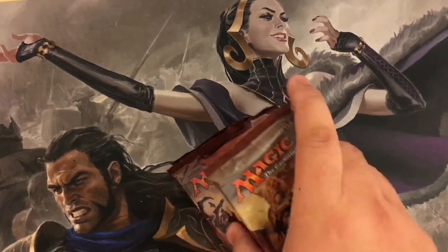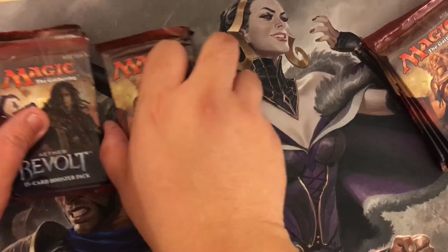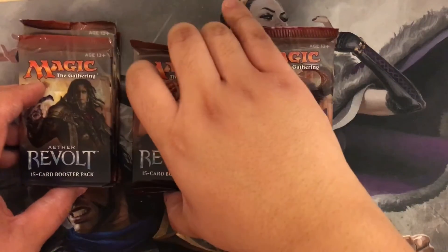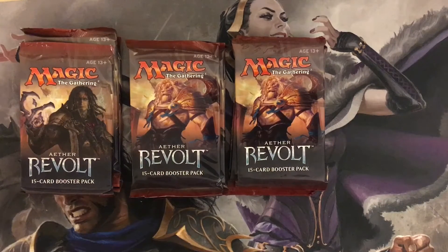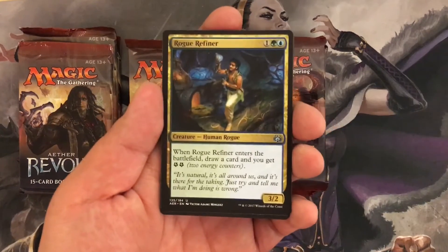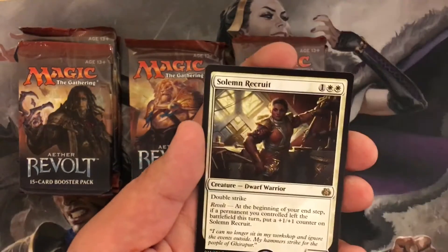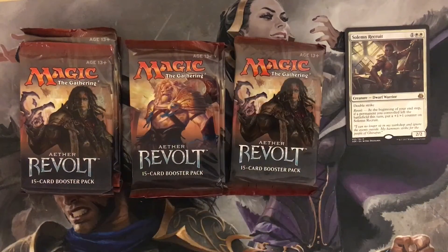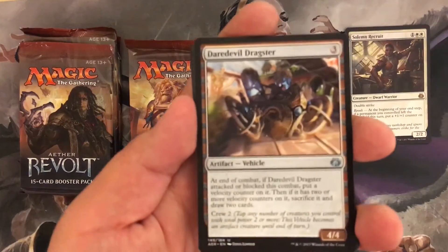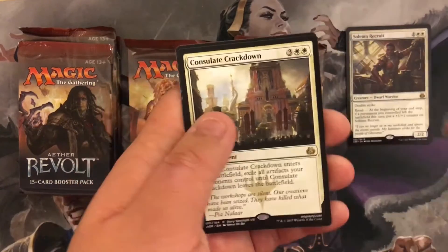We're gonna crack open 10 packs, then split them up into three, three, and four. From the first two packs we got: Rogue Refiner, Spire Patrol, Reckless Racer, Daredevil Dragster, Ironclad Revolutionary, Siege Modification, and our rare is Consulate Crackdown.